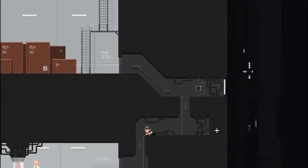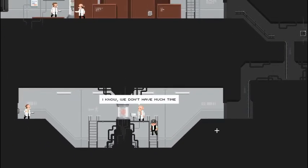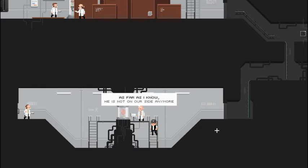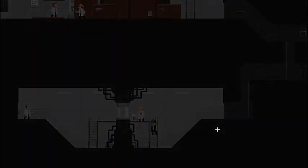Down this ladder we go. We're going to go talk — I know we don't have much time. This is the Guardian's central processor — Council assigned us to develop it. Now you need to deliver it to Metropole as soon as possible. To think of it, why would Thornton give up the power core? As far as I know, he is not on our side anymore. My assistant will accompany you — he's going to help with the brain setup in Metropole. Cool beans, so we've got the brain.